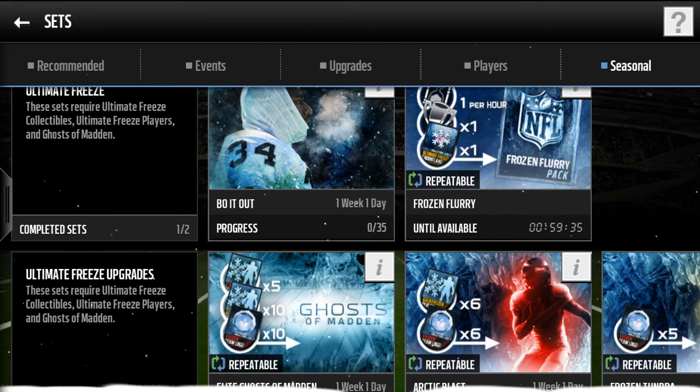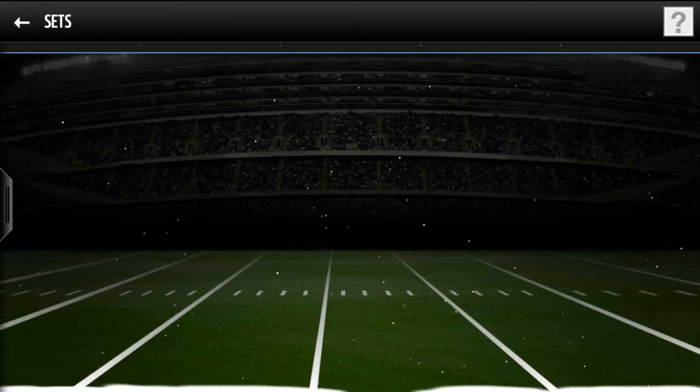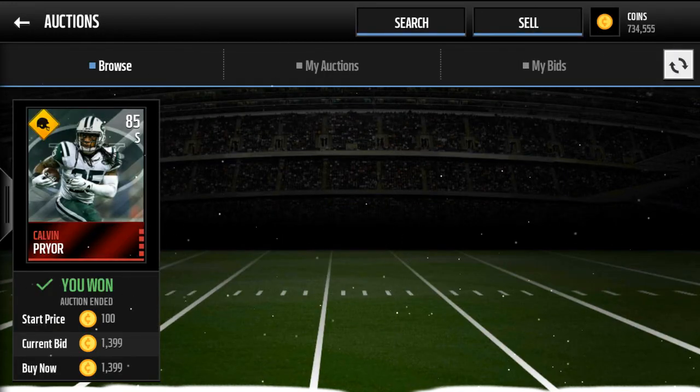If you're looking to buy Bo Jackson, I wouldn't waste your time buying him outright. He goes for about 1.5 million coins, while building through the set takes about 1.1 million. And assuming you haven't done it yet, you have a lot of things still to complete for him. I have almost three elites done, so you're shedding off about 100k right there. With that 100k extra, you can save up for the next live event, which I think is the Super Bowl.